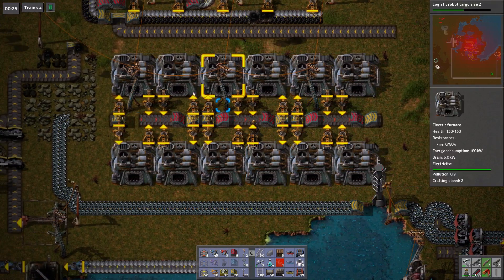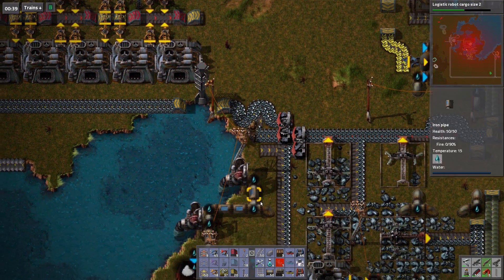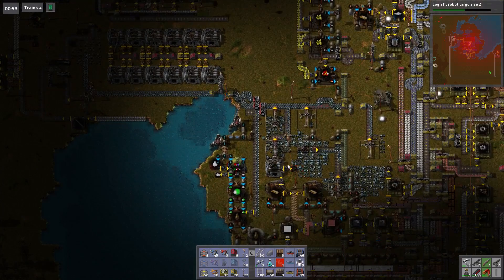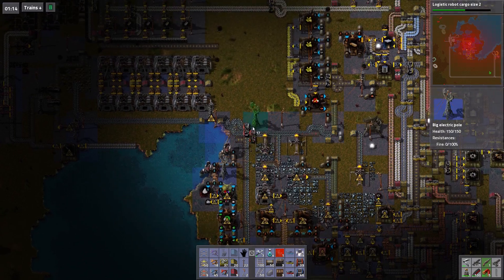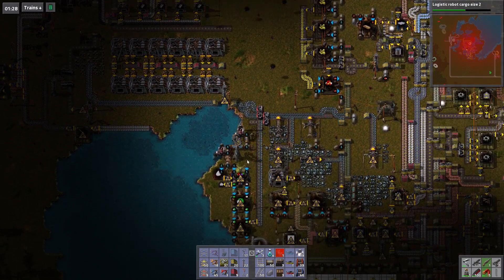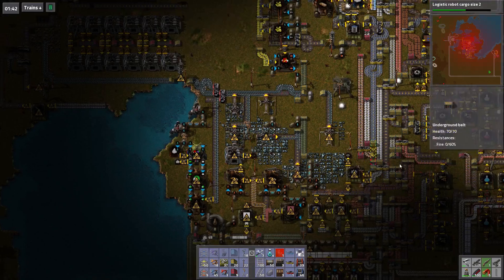There you go — that powers everything, so now I just need one set of poles to power everything. There's no power there? There's no power for the southern half of the thing. Let's change that then — let's put one of these bad boys in here. Why would there be no power coming over to this?